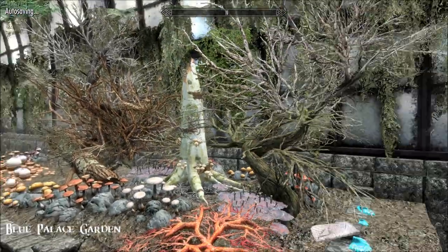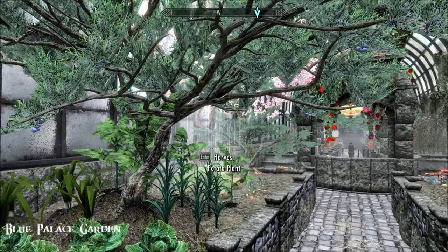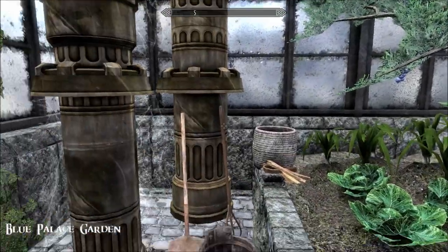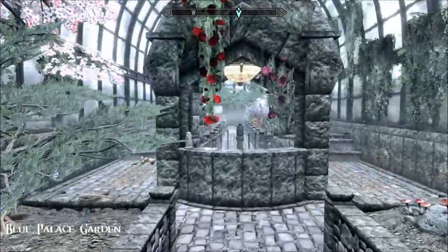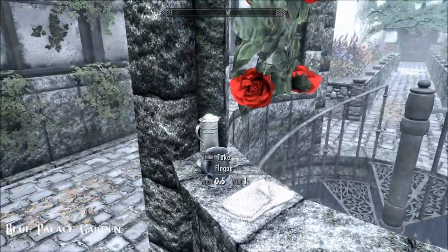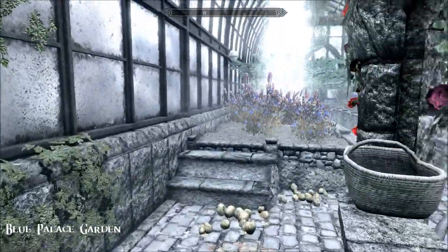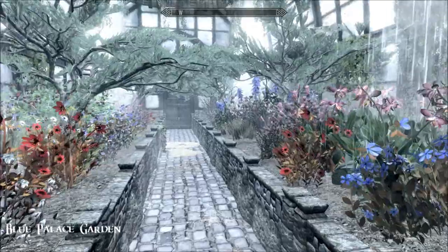There are two of these gorgeous glass houses complete with irrigation — lovely deco — and obviously the entrances down into the Blue Palace itself. I've currently got a little bit of an issue with that actually, not sure why.